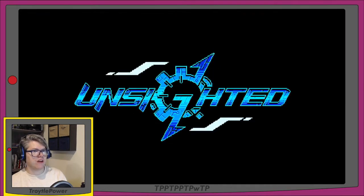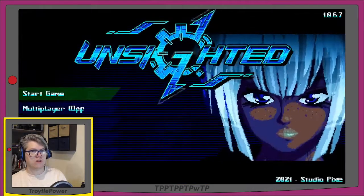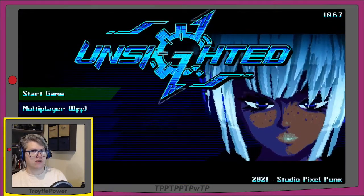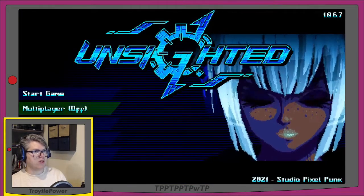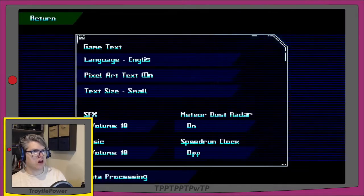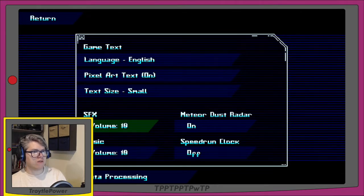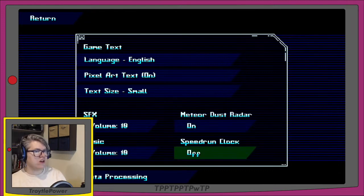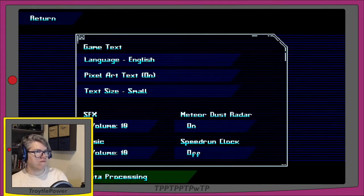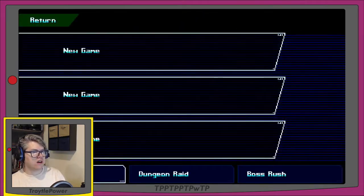We see a gear and then a lightning bolt strikes through it and it says 'Unsighted' in cool pixel art, with a cool pixel art girl close up on the side of the screen — she's got silver hair. Looking at the options: language is English, pixel art text is on, text size is small, sound effects and music volume levels, meteor dust radar is on, speed run clock is off. Under Start we've got Main Story, Dungeon Raid, and Boss Rush.